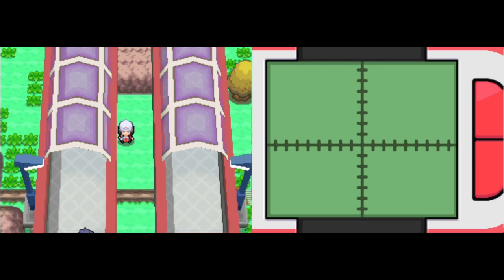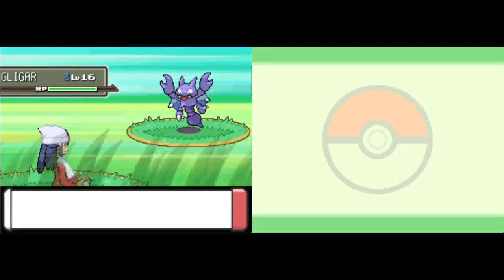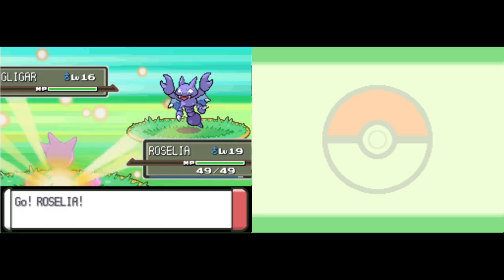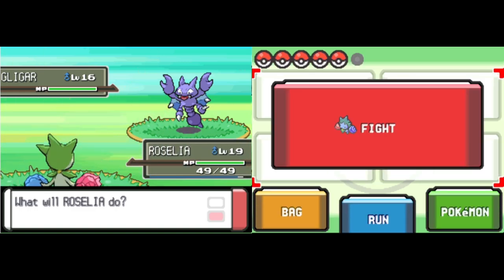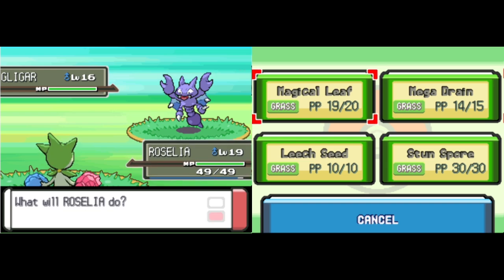Let's talk about some moves. Knock Off isn't great here because we're not really fighting trainers that have held items much. But Quick Attack's there, Fury Attack, Feign Attack, Screech, Slash, Steel Wing, U-turn, and Guillotine — a lot of great moves to be honest. Even U-turn, which is actually really good.